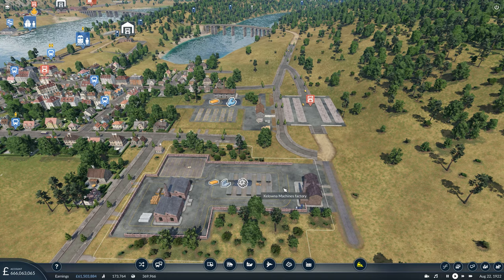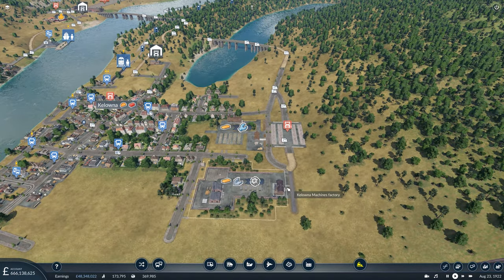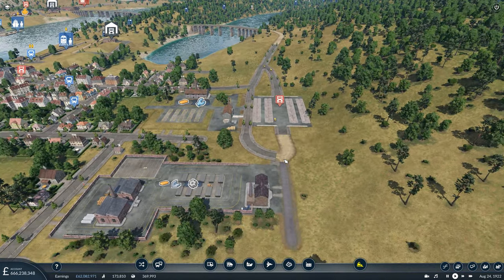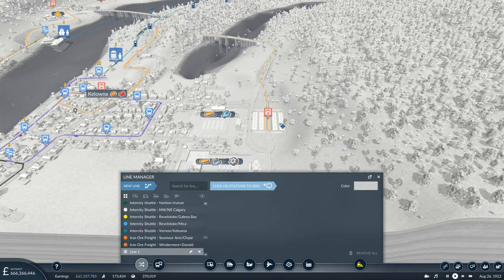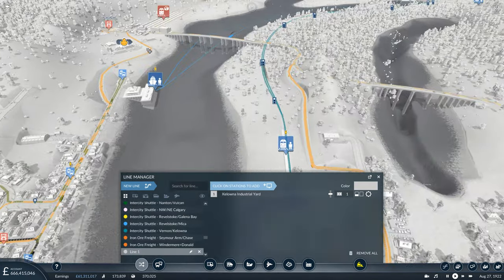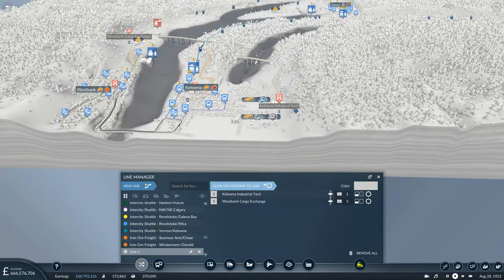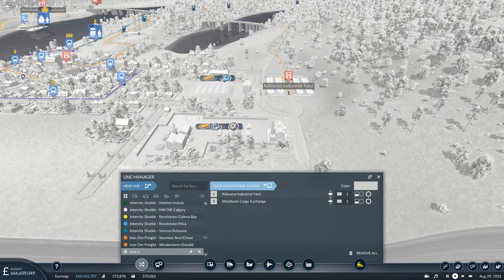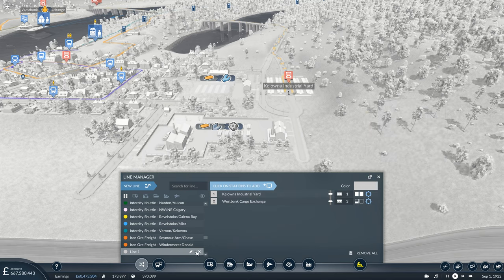So we do have planks and steel being delivered down here, or we will do eventually once the trains start making their first deliveries, but the delivery lines via the trucks are all set up. What we're going to do now is set up a line heading in the reverse direction from the Kelowna Industrial Yard over to our freight yard just north of West Bank. We'll use this colour, as it does seem very similar to the machinery icon, so that's quite handy.